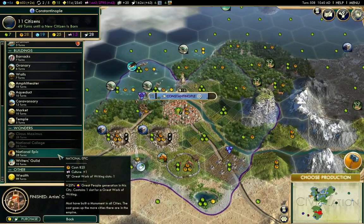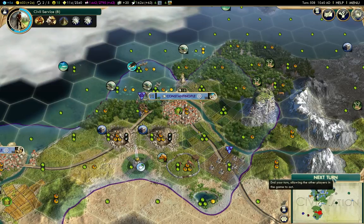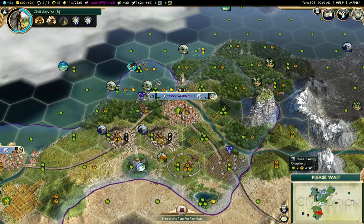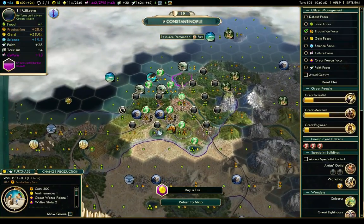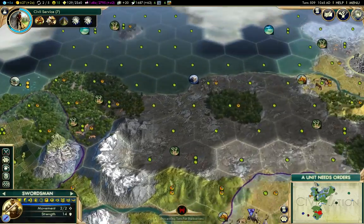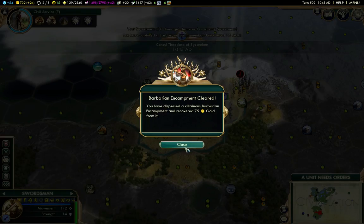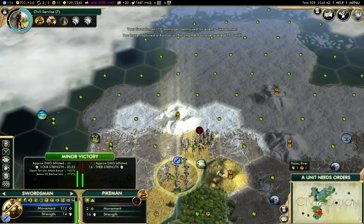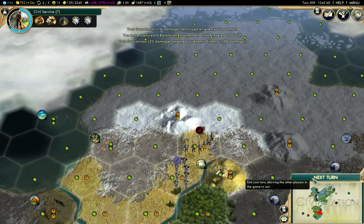I've finished the Artist's Guild - I'll go for the Writers Guild. I've got pretty decent production here actually - 28. Now I can safely take that out - now that I'm not going to be on one hit point afterward.